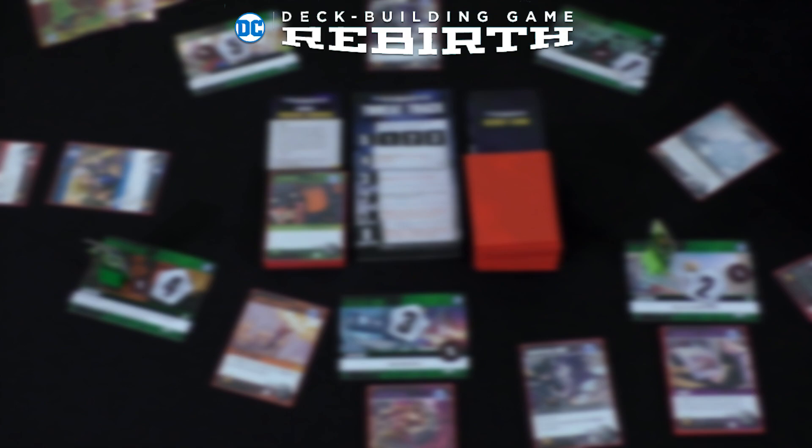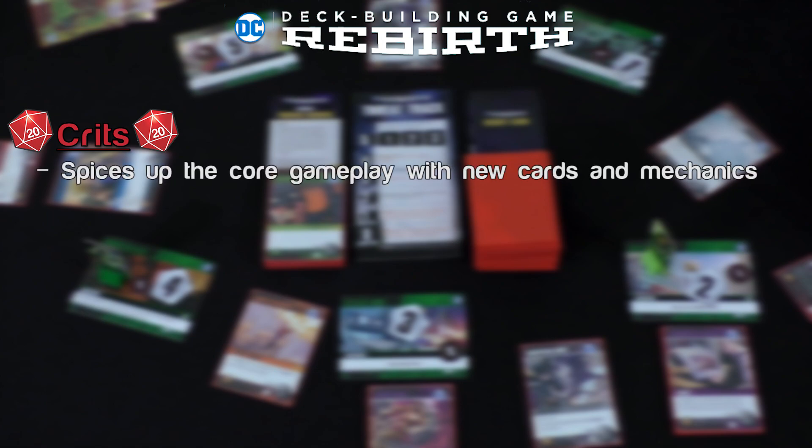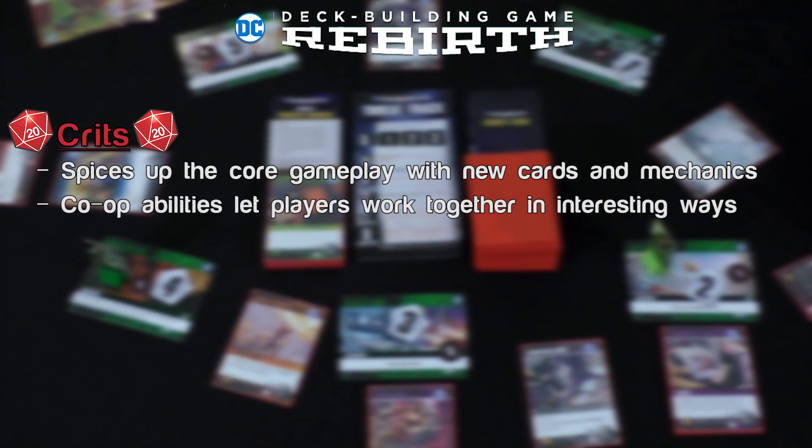Now our crits and misses for the DC Deck Building Game: Rebirth. First, crits. There are several new additions and improvements to the original format of the game, giving you a new variety of interesting decisions to make on your turn. There are some old favorites returning, such as move from Attack on Titans and assist from Confrontation, but they also added a couple of new twists. Instead of a kick deck, they have the basic card, and a lot of the big hero cards are actually very different from their counterparts we've seen before in other sets, which is a breath of fresh air if you're a veteran of this kind of game.